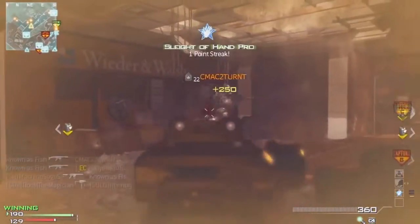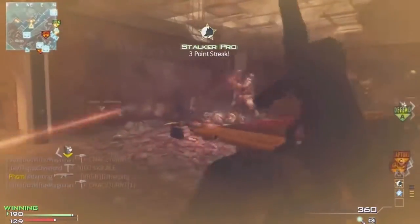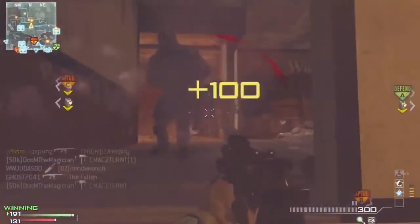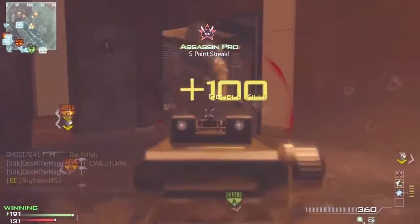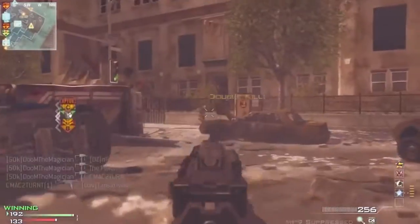Hey, what's up guys, it's Matty S, the Call of Duty magician, and today you guys are watching a 59-second moab on the map Downturn. This is what I believe to be the fastest moab ever on this map. I'm not a hundred percent sure, but it's a pretty insane gameplay in my opinion.